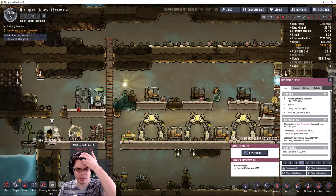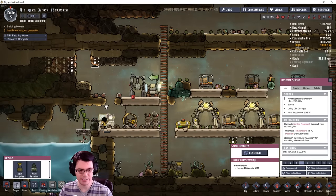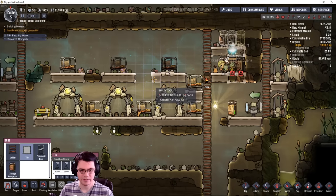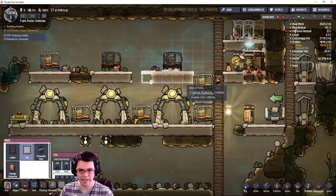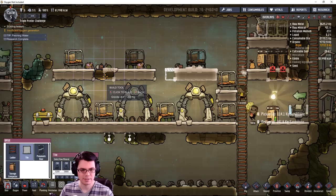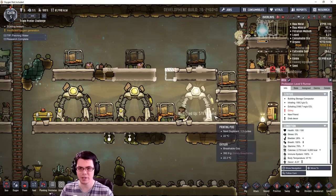I'm debating whether or not to add another research station because I might need to crank that up. Now that I have granite, I can replace some tiles with higher decor tiles — that'll help. Otto is a beast, look at him go — glad I got him.